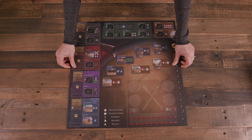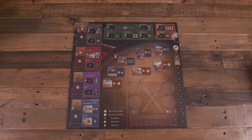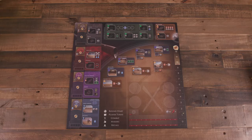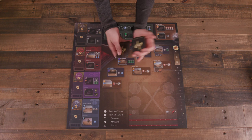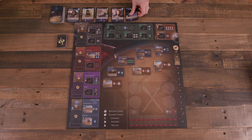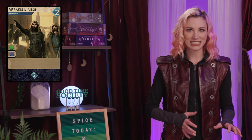Setup begins with the game board placed center. Set the alliance markers on the faction influence tracks along the left side for Emperor, Spacing Guild, Bene Gesserit, and the Fremen. Shuffle and place the Intrigue deck next to the influence track. Shuffle and place the Imperium deck along the top of the board and reveal the top five cards in a row to the right. Next to that row, place the three stacks of reserve cards: Arrakis Liaison, the Spice Must Flow, and Fold Space.